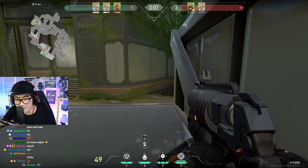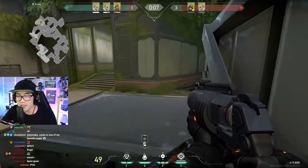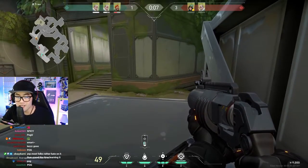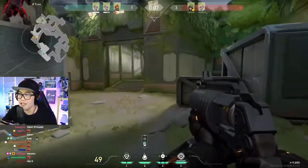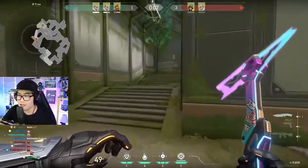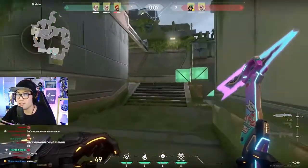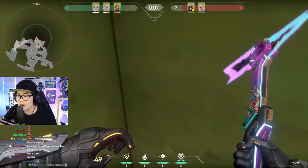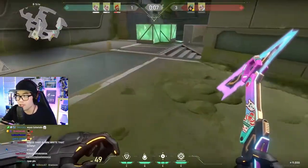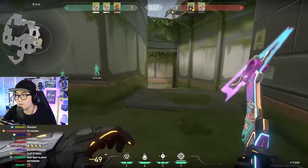Hello everybody! Welcome to my Brimstone Tutorials. Today I'm gonna show you the new map — it's called Fracture. When you plant the bomb, you're gonna plant it on B site, right over here in this corner. It's a very popular spot to plant the bomb.